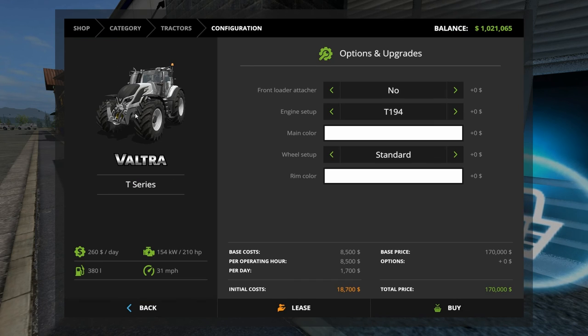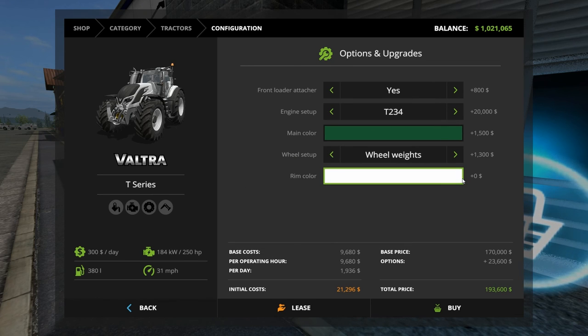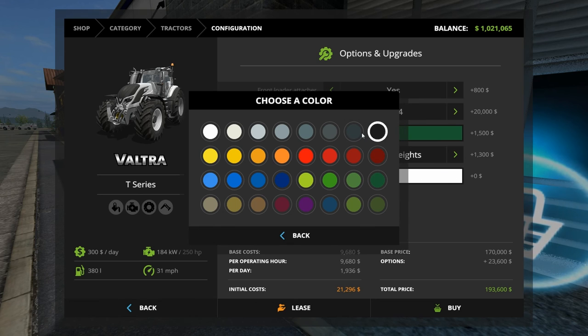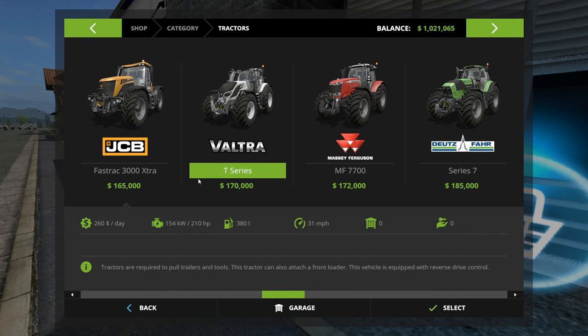One more option: the Valtra T-Series. Let's see what this guy can do. We get colors! Engine to 250, okay, and wheel weights. So $192,000 — that's close to what the other one was. The other was $189,000, so we're a little bit more. A little more horsepower, a little more per day, not as fast and less fuel. But we can make it any color we want — a deep green with a gray rim color. So $194,000.